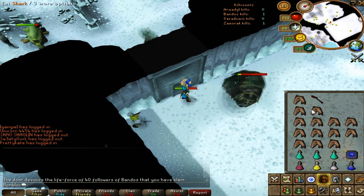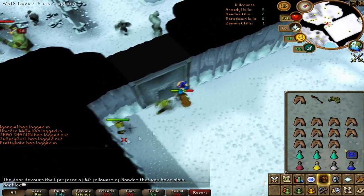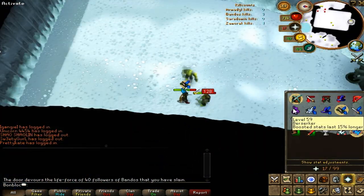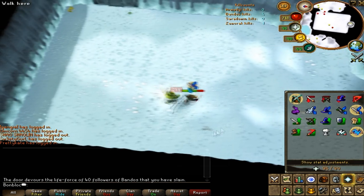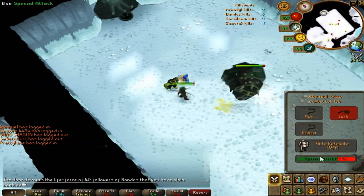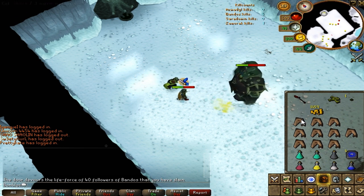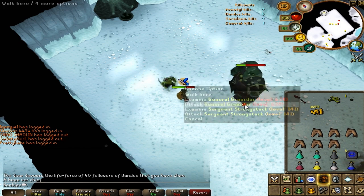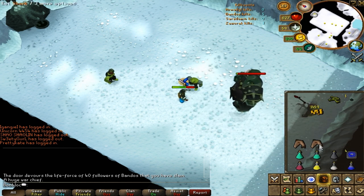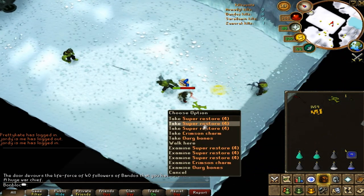As you can see when I walked in, Grardor was already at half HP and it still took about half my food to get a kill. The first drop was a snapdragon seed. As the trip continues, you can see it's really not working — you only get 1 or 2 kills. Even at level 138 you won't get many kills per trip, and if you're around level 120, you might only get one kill, maybe two if you're lucky. Killing just one or two per trip, then banking and doing the kill count all over again, is not worth it. I think you should focus on getting your combat up, your Prayer up, your Summoning up, and your cash stack before you start soloing.